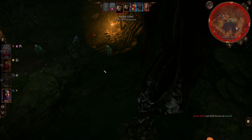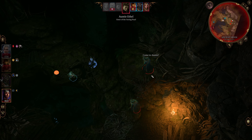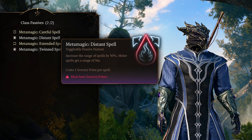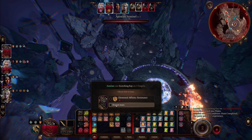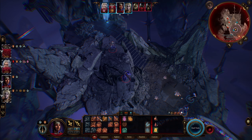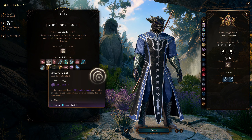At level 2, you start to get your Sorcerer Metamagic passives, which allow you to modify spells in some pretty cool ways. For my build, I always take Twinned Spell, which allows you to double the targets on a single target spell, and Distant Spell, which allows you to extend the range of any spell so you can hit things just out of reach. Keep in mind you can use these metamagic abilities on scrolls as well, so if you find a good scroll with a powerful spell, you can use your metamagic on that. For your next level 1 spell, Chromatic Orb is a pretty good choice, as it allows you to choose any damage type so you can always get around resistances, and it synergizes with the fire magic as well.